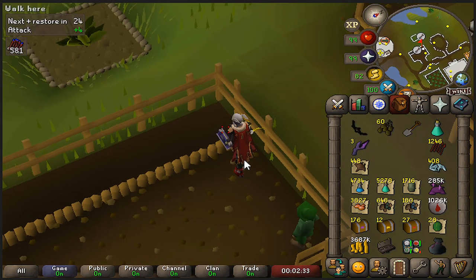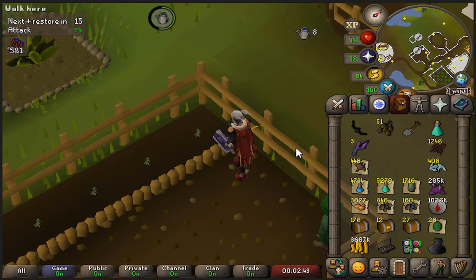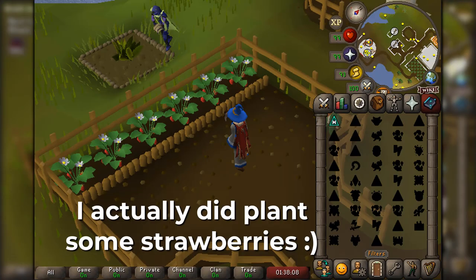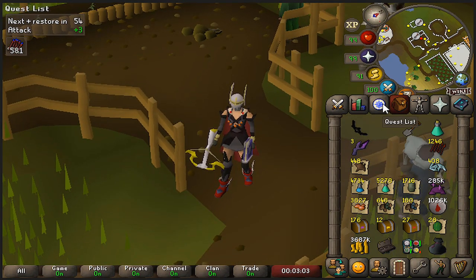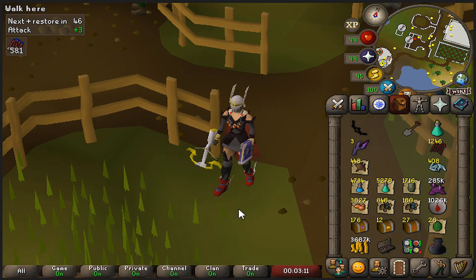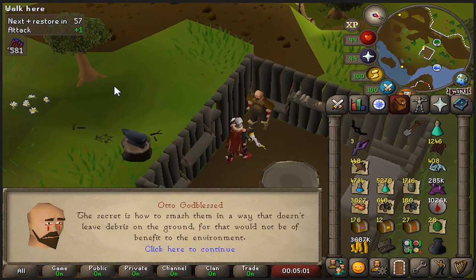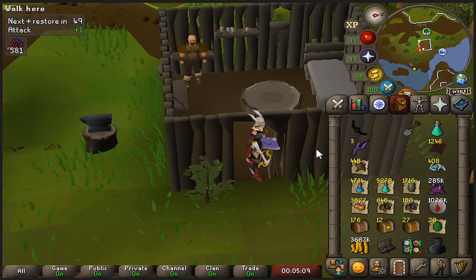I was sure only herb seeds would work for this, but apparently allotment seeds work too, so I'm not going to waste my precious herb seeds. There we go - potatoes in the harmony island patch. Now for the firemaking part of barbarian training you need bones from mithril dragons, so I'm not finishing the mini-quest - just doing the farming part. The next part is crushing plant pots when farming trees, which also sounds really useful. The cool thing about the smashing pots training is that Otto unlocks the ability to crush pots on the spot, so I don't have to go get a tree seed - it should happen automatically next time I plant a tree.